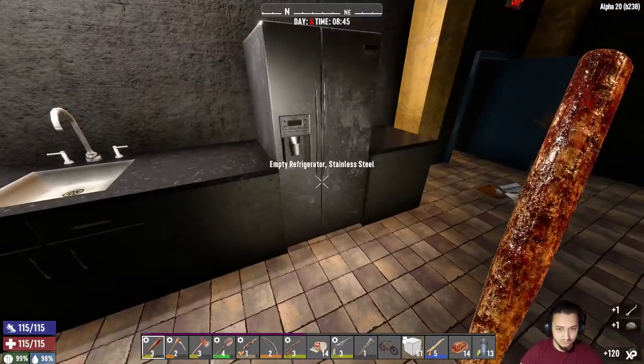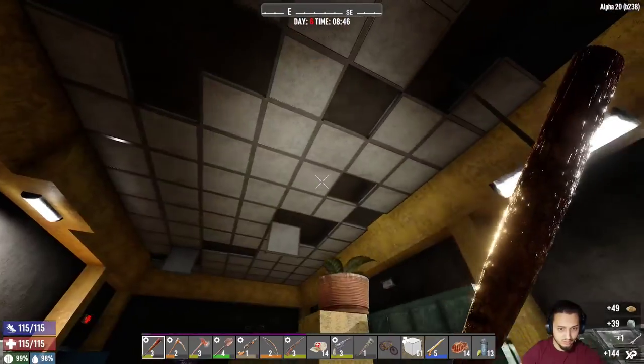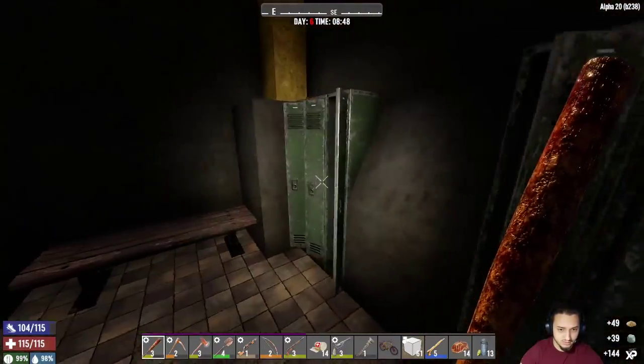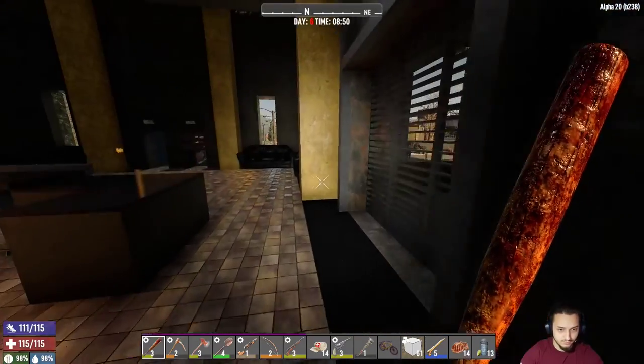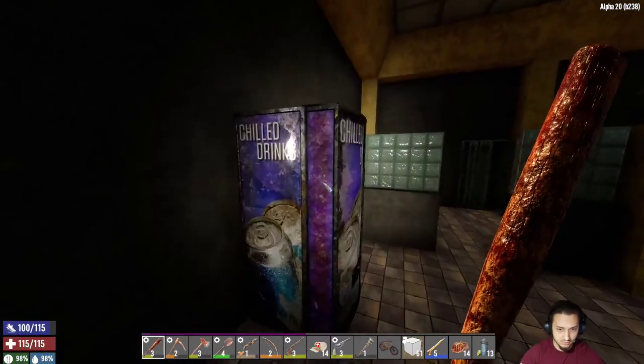Oh, a fridge — that looks neat, that must be new. Yeah, it looks pretty good. I thought there was more that would drop down from the ceilings in here, but I guess not. Check out the rest of these — nothing in the lockers. What about this machine? Anything good? Nothing. We're going to head over here, and you know, I'm going to buy that coffee so it'll help me pick a little bit faster.